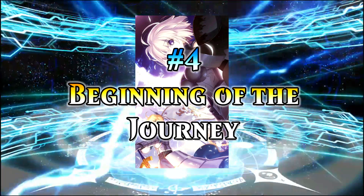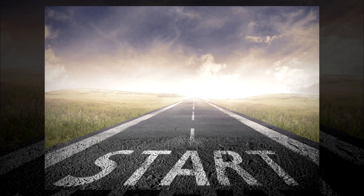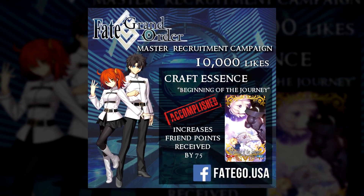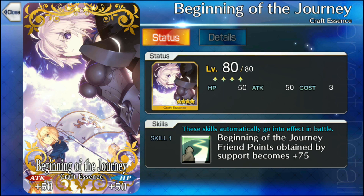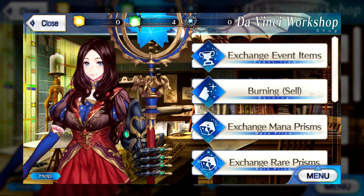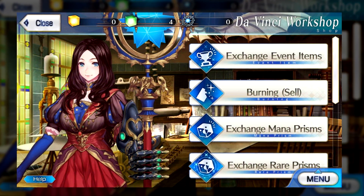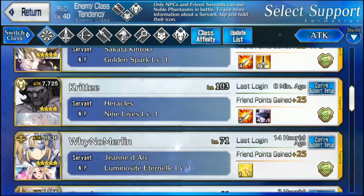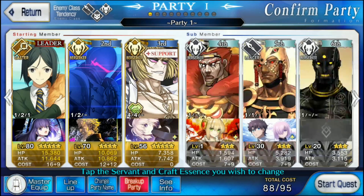Number four: Beginning of the Journey. All journeys begin somewhere. When Fate Grand Order launched back on June 25th, this Craft Essence was the first promotional item we received. Giving out 75 more friend points when the equipped servant is chosen, this will definitely help you or the friend whose servant you're using. If you're just joining the game now, no problem — later down the line this will be in the rare Manum Prism shop, so you'll be able to buy it from there. Consider choosing servants with this Craft Essence attached. You'll be doing your friend a solid.